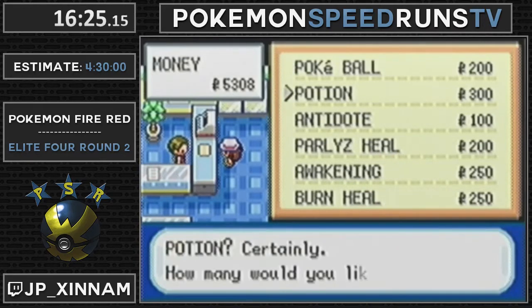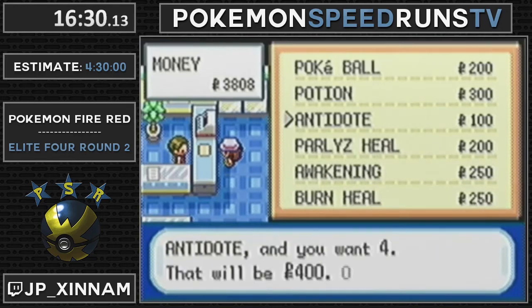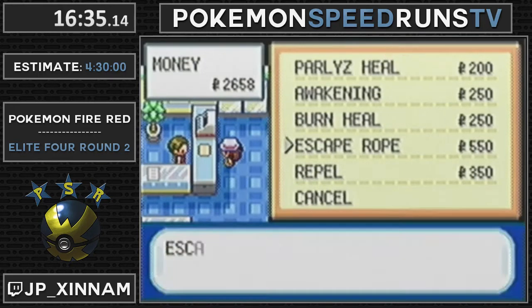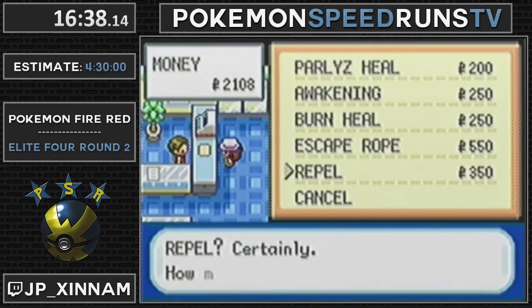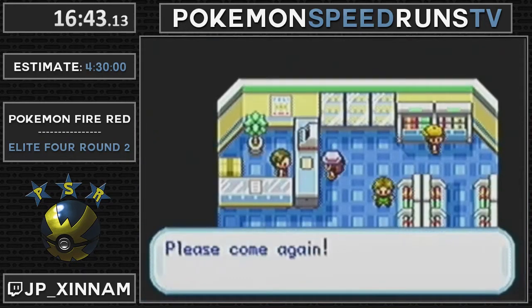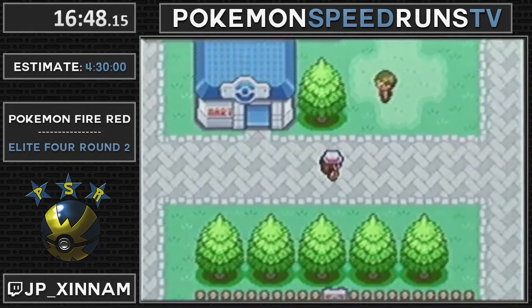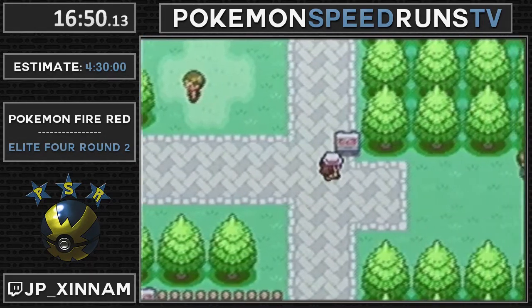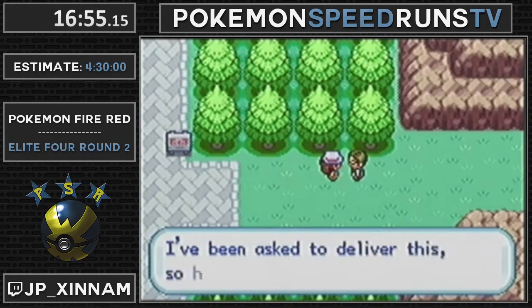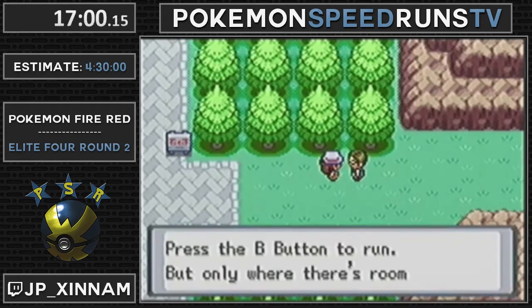Rock Tomb is a bad move - it has 80% accuracy. Would not recommend. We're using Mega Kick, and that's got even worse accuracy. The actual route that the World Record holder uses will have Mega Kick and Mega Punch, but JP is going to go for a slightly safer route and use Water Gun instead of Mega Punch. So he's keeping a secondary Water-type move - it's basically just a bit safer, because Mega Punch can miss and you have more PP to play around with.